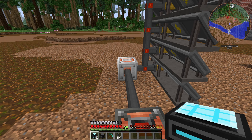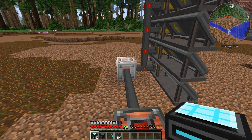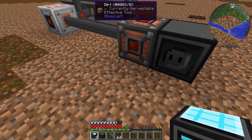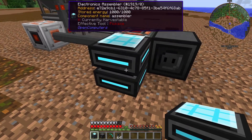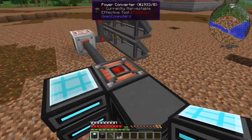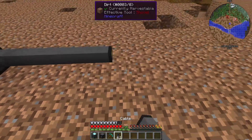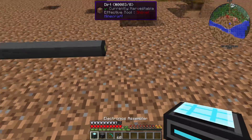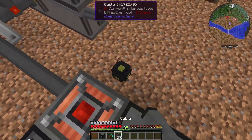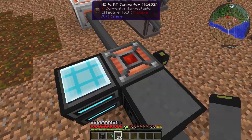For the automation of this process we are going to be using robots from Open Computers. First of all we need an HE to RF converter to input energy into the electronics assembler. We can also put a power converter here to have cables go to your computer or the assembler. You can't connect cables directly to the HE to RF converter.